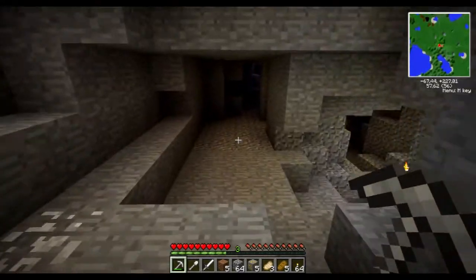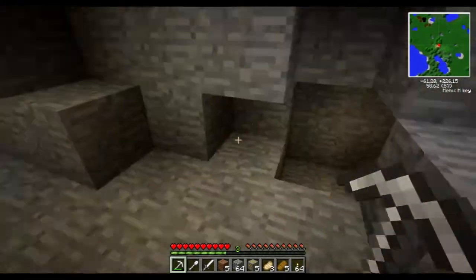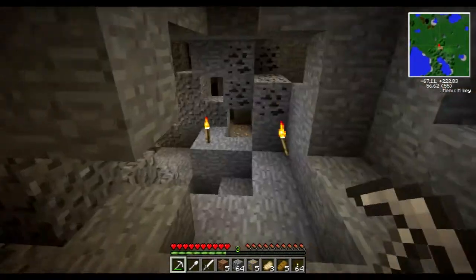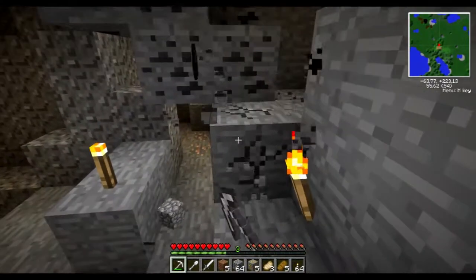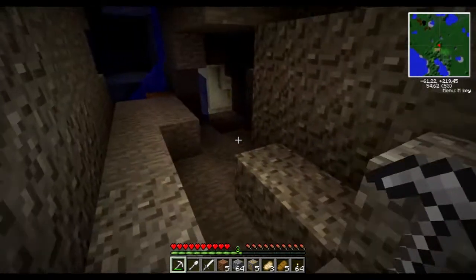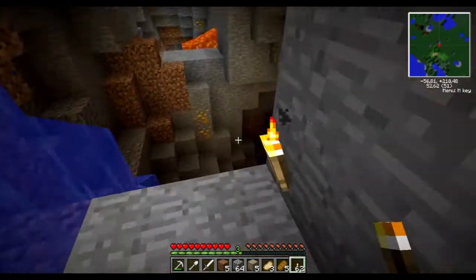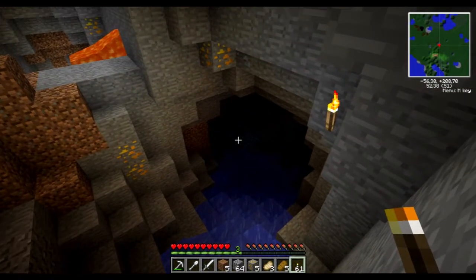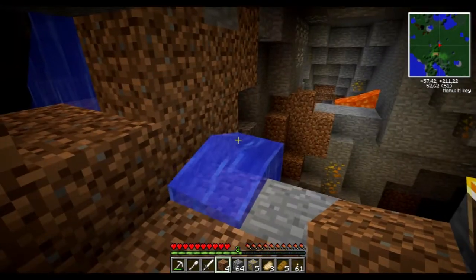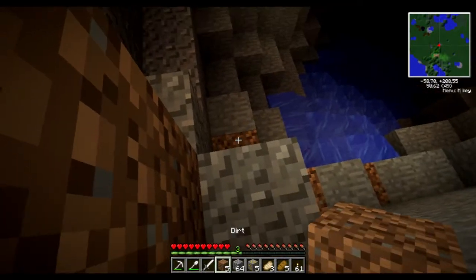This is a bit of a cavy area. So we will want to be very, very careful so we don't attract any creepers, although they are kind of attracted to me, so they will probably attack me nonetheless. Not very much I can do. What do we have here? Here's an opening. What is that? Now I'm curious. Just making a bit of a path so that we can safely get down.